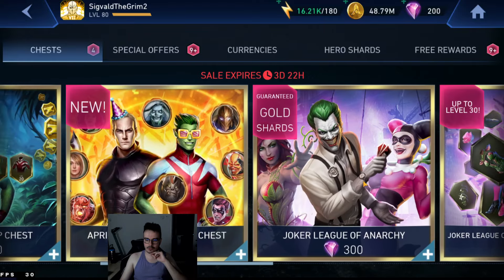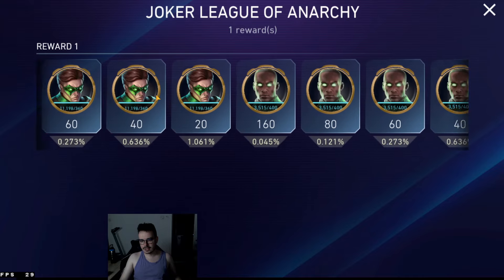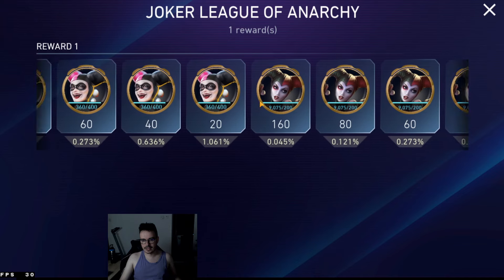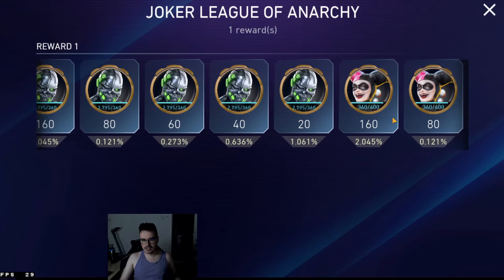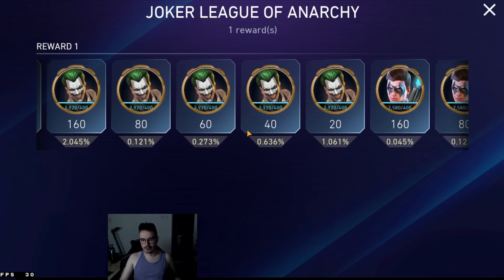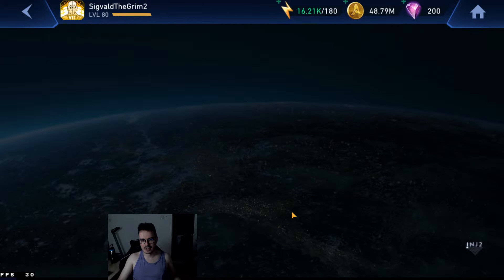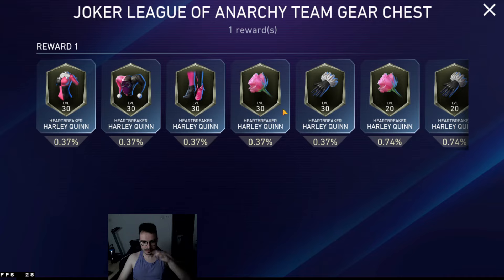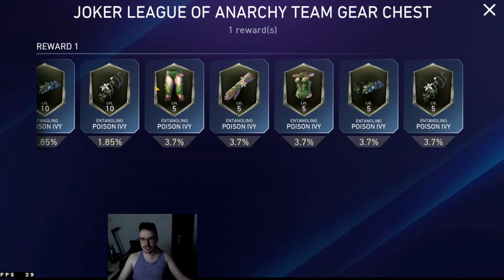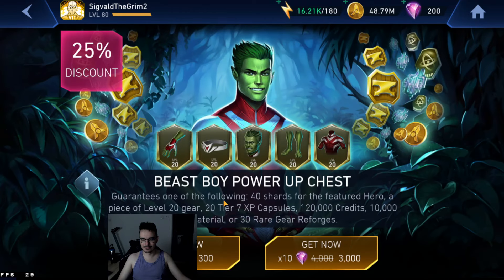Also, since we're here, because there might be some people grabbing other things in the store — this is a bad League of Archae chest because if we look at it, the chances are pretty low overall. They changed the chest somewhat — the base chance of getting 160 here, the chances you'd usually get for a normal gold short chest, and Joker is at 2%. My point is: there's a chest that costs 400 gems. When you want to buy League of Archae chests, look at the one that costs 400, not the one that costs 300, because it has far better chances to get yourself League of Archae characters. And if you want gears for them, there's the gear chest which can only drop gears for them, so that's going to be a lot more fair than what I went through with Beast Boy.